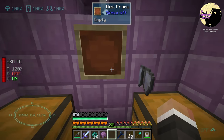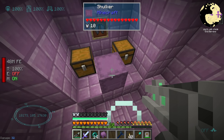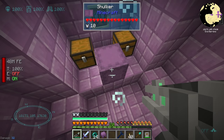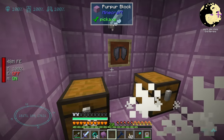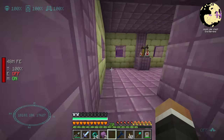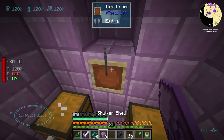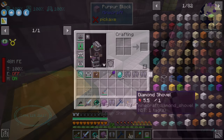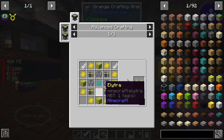Elytra number one found. The mecha tool does seem to deal good damage to shulkers — they die very quickly. Elytra number two found, and actually elytra number three as well since we got a dragon scale from defeating the dragon which duplicates one. So that's three elytras — we just need one more. And number four — nice. Back at home we now have everything we need.